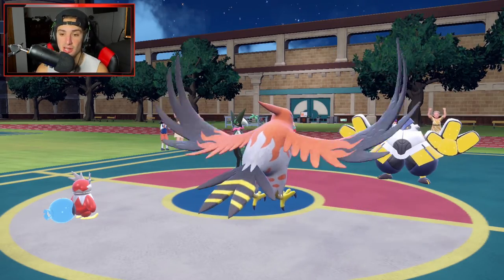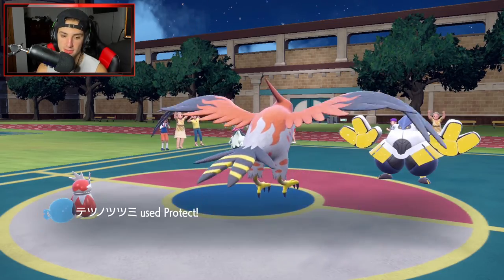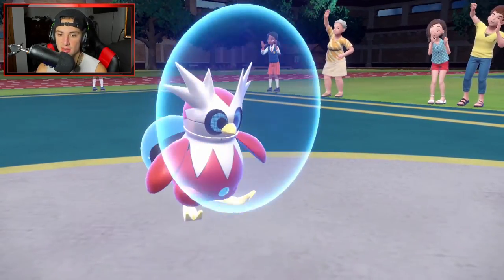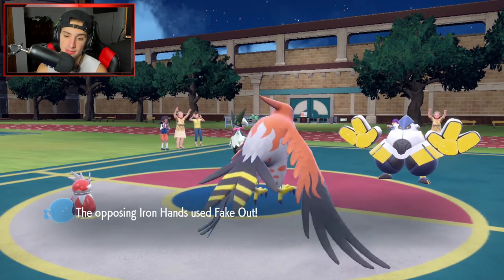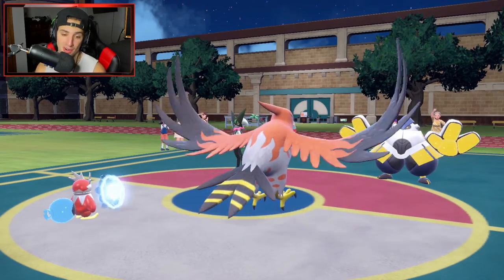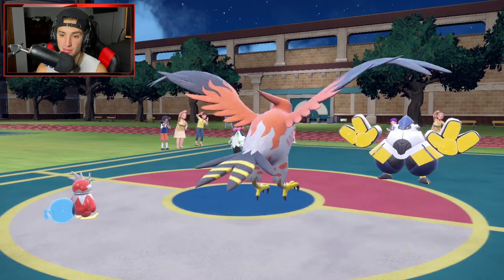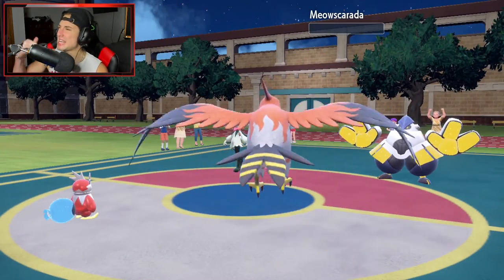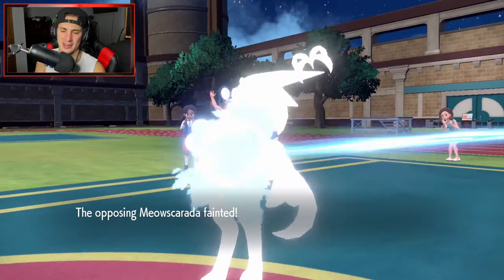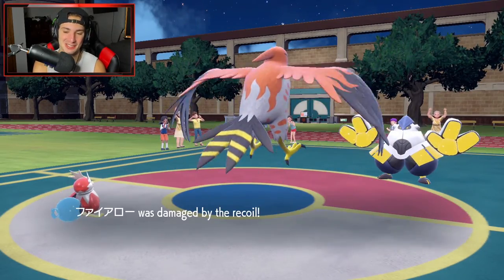I'm not even going to set up Tailwind — let me get right after this Meowscarada. I want it dead, I want it gone. We end up protecting Iron Bundle — the Fake Out goes into that slot. Great, Protect on our end. Brave Bird right into Meowscarada — get on out of here. Not dealing with that Pokemon. Another solid first turn from us in today's video.